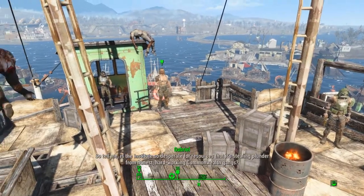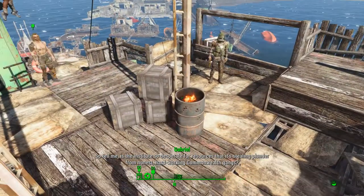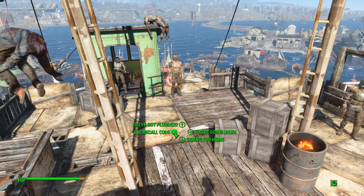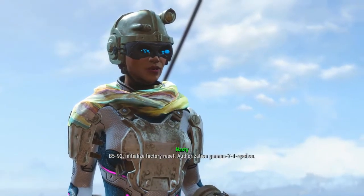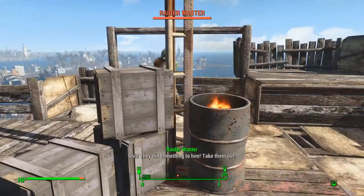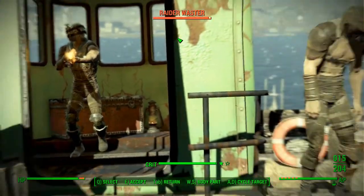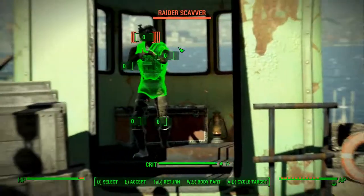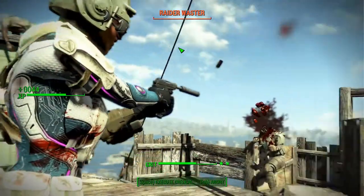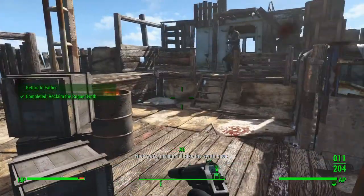Just like me, sir — made it to the top. 'Is the Institute so desperate for resources that it's stealing plunder from honest hard-working Commonwealth gangs? Honest Commonwealth gangs...' Let's use the recall code: 'B-592 initialize factory reset, authorization Gamma 71 Epsilon.' One shot and another shot — we've got two crits already banked and this gun is great for banking criticals if I go for headshots.